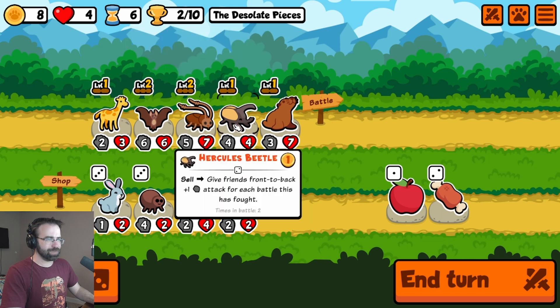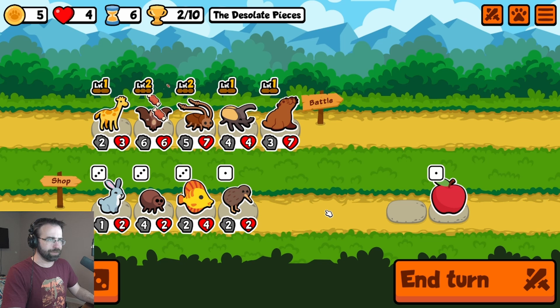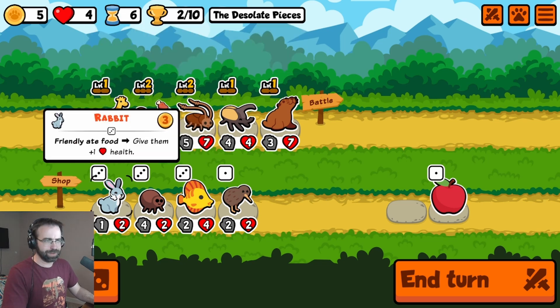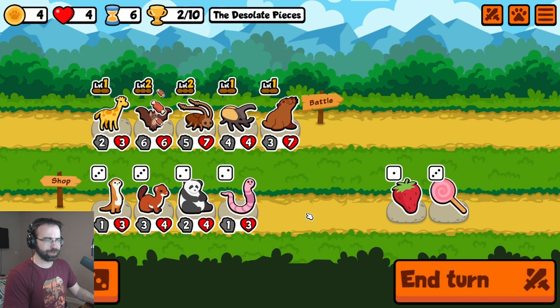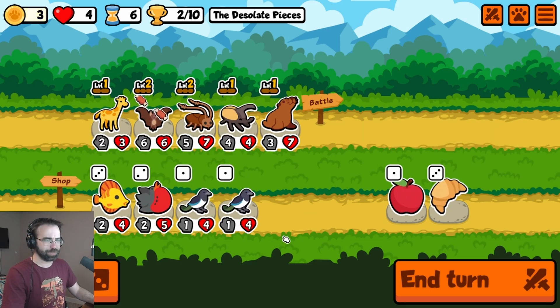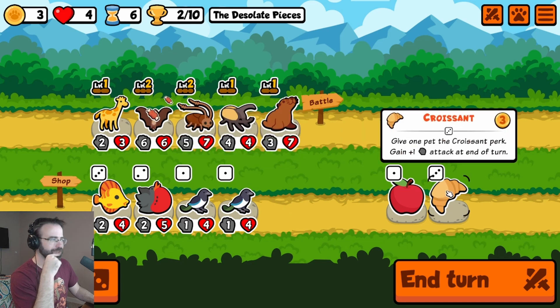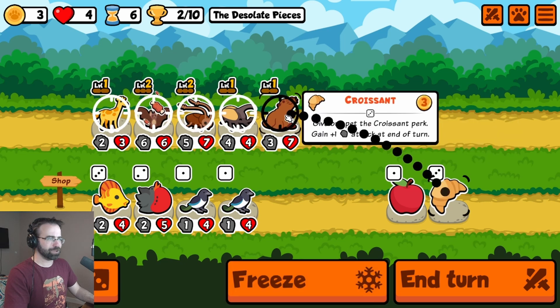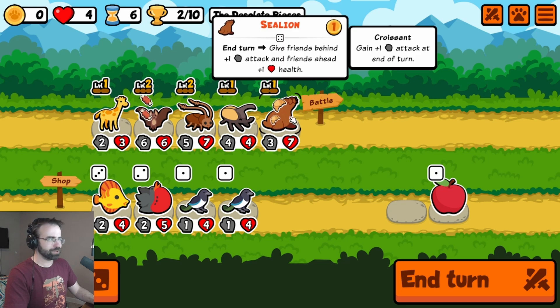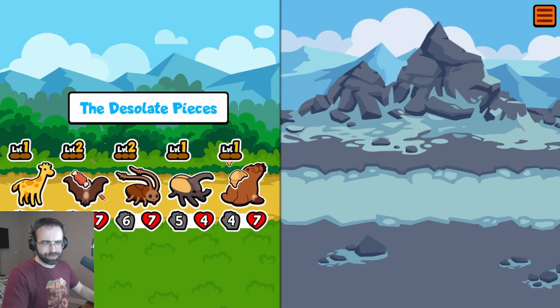Sea lion gives health ahead — you might want to move it to the back at some point. Why would I ever put this guy at the back? He's making everybody stronger. We could get a tropical fish and make the adjacent pets get more health. Is it worth using some meat bone? Just put some meat bone on the bat — now he does an extra plus three. We see some magpies, spend up to one gold and gain it back next turn. Give one pet the croissant perk — they get an extra attack at the end of turn. We don't know that all these pets are going to live here forever, but your attack is going to go up slowly over time. We get stronger every turn — we're scaling out of control. Our bat is going to become just a mega monster bat.